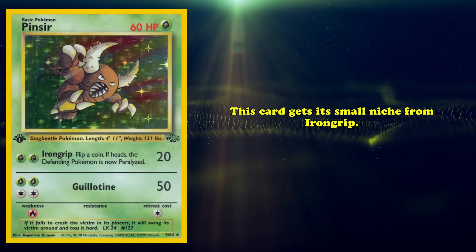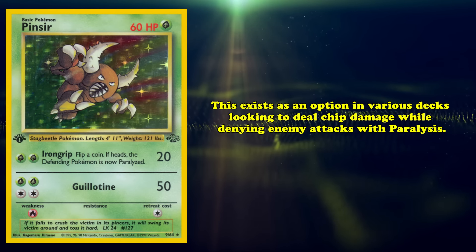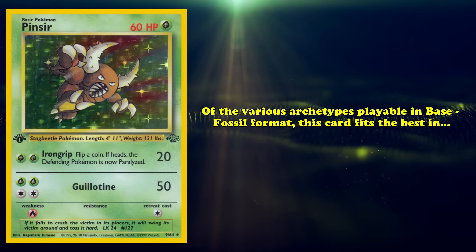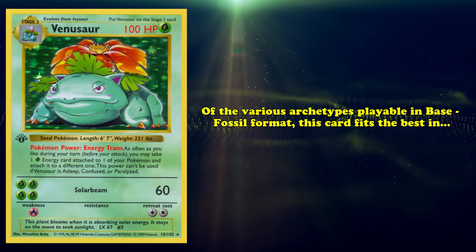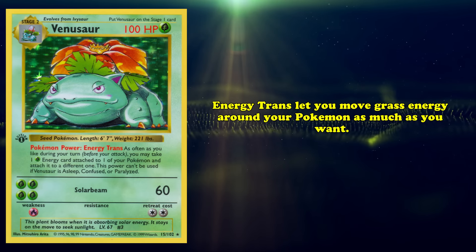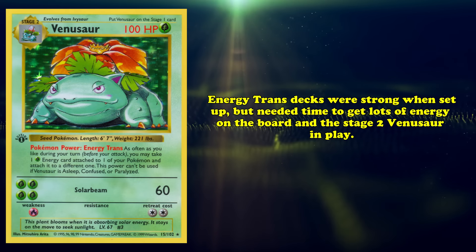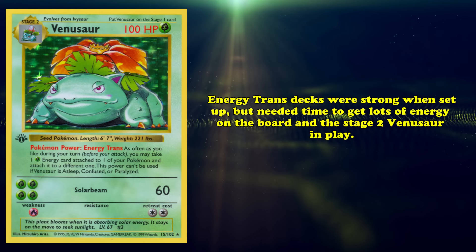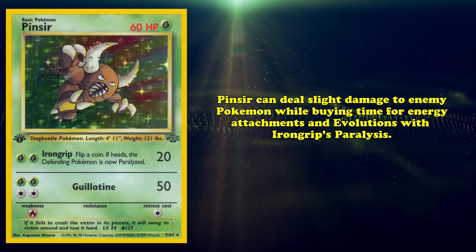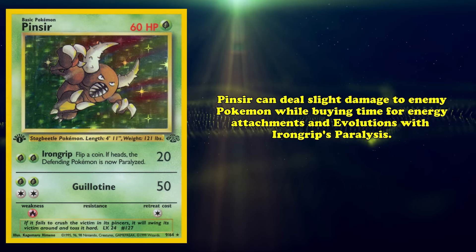Where Pinsir gets its small niche is from Iron Grip. Pinsir exists as an option in various decks looking to deal chip damage while denying opposing attacks with Paralysis. Of the various archetypes playable in Base to Fossil Format, this card best fits into Venusaur strategies. Venusaur's Energy Trans Poké Power allows you to move Grass Energies around your Pokémon as much as you want, and this Pokémon can use Solar Beam for 4 Grass Energy dealing 60 damage. In this deck, Pinsir can deal slight damage to opposing Pokémon while buying time for energy attachments and evolutions with Iron Grip's Paralysis.